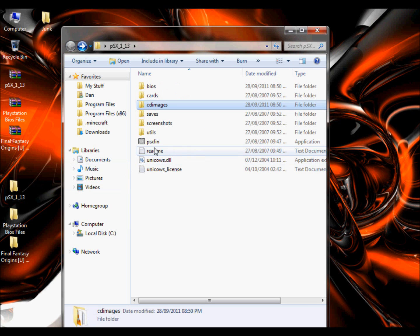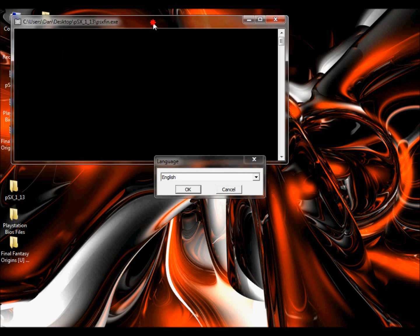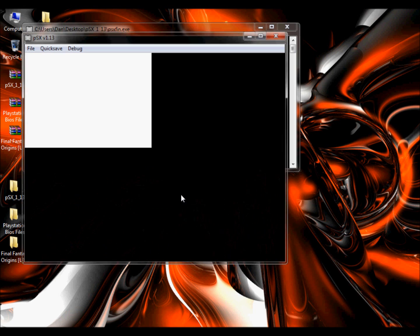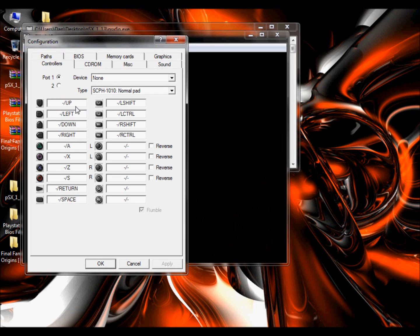Put that file wherever you like, then click PSX Fin to start. Do not close the command prompt window — if you close it, it will turn the whole thing off. A language prompt should pop up; click OK. Then go to File, Configuration, Controllers and set your controller up. Mine is currently set to the keyboard, but you can use controller pads and have two controllers.